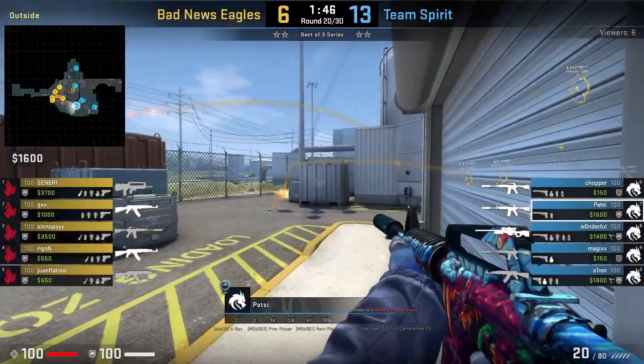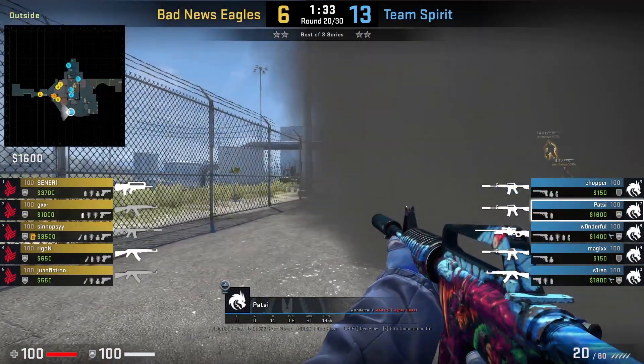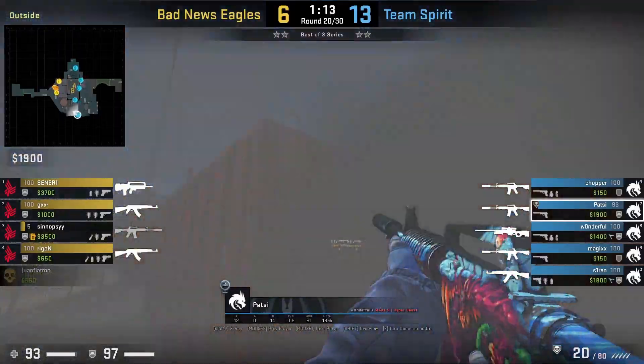When the T's throw the fence smoke giving cover across T red, you can play around the smoke towards the left — Patsy does this, doesn't see anyone push through, then peeks left of the smoke, gets a frag, and falls back.